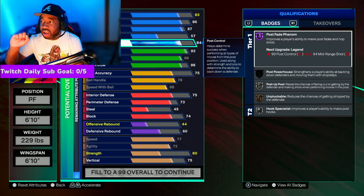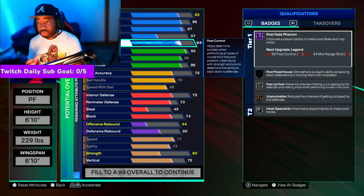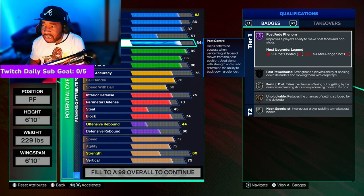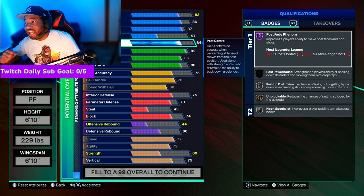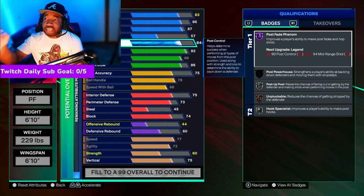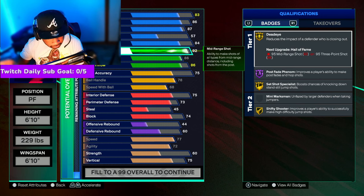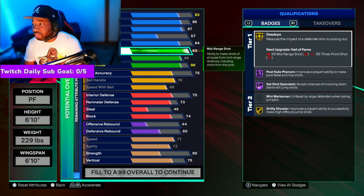Post control — I wanted to mess with it, but I didn't, because you get Post Fade Phenom on Hall of Fame, and if you take it down one you don't get it on Hall of Fame. I feel like 2K is striving for us to play more symbolically — they want to take out speed boosting left to right. In a month or two, people are going to be doing a lot of step-backs, post fades, and hop shots. You want to be ahead of the curve, so I did not touch post control at all.